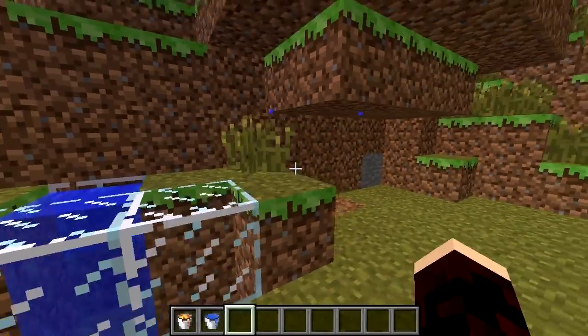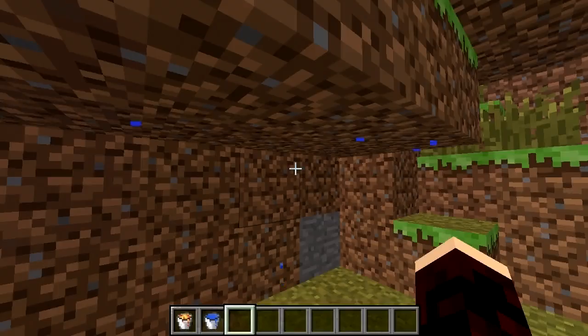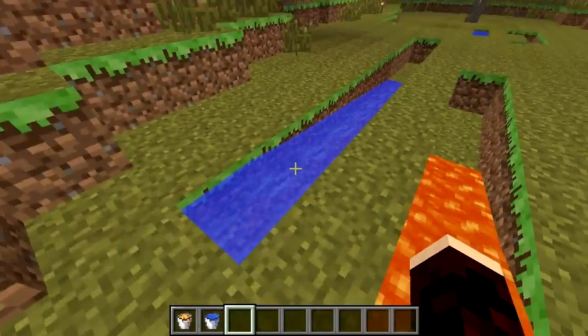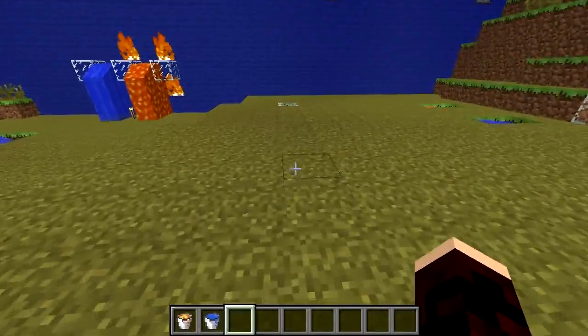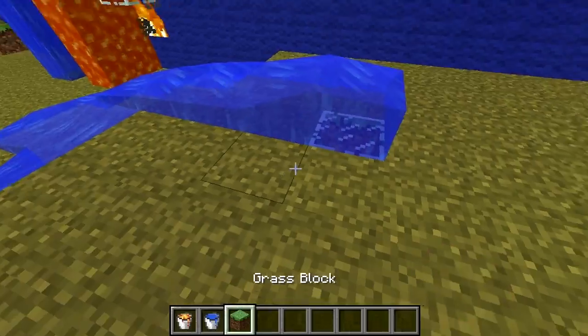If the floor of the lava or water pool is one block deep, droplets will seep through, although these are just visual and have no effect other than to warn you. Liquid blocks will also spread outwards — 7 blocks for water and 3 blocks for lava, although that changes to 7 blocks for lava in the nether. If they reach a downward slope before reaching their maximum spread, they'll flow down and the count will reset.